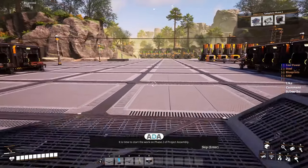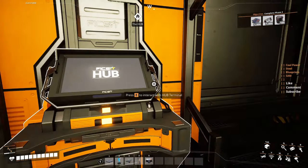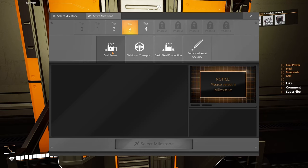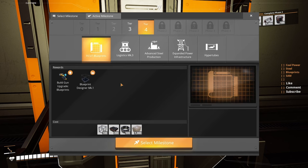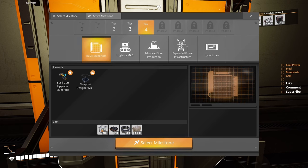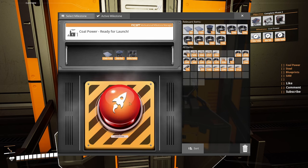For phase 2 we're gonna need a thousand smart plating — they're being made. A thousand versatile framework — we're not doing any. And a hundred automatic wire — we're not doing it. What we're interested in is coal power, that's the first thing we're gonna get. Basic steel production just to get the steel beams and steel pipes because we're gonna need them. And then blueprints — we're gonna need to build the modular frames and steel beams to make the blueprint designer. So let's go with coal power first.